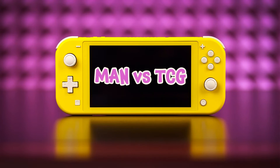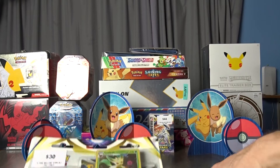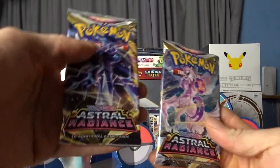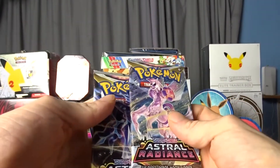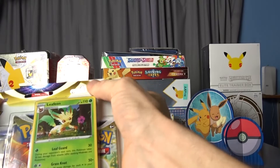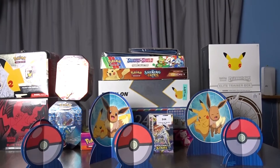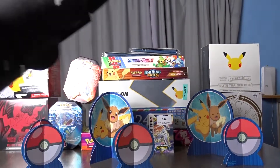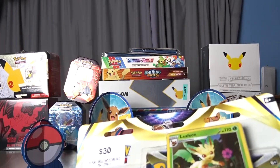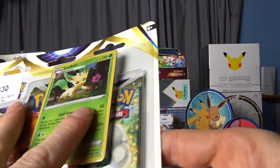Today on Man Burst TCG episode 81, we have some real good fire. We've got a Leafeon Brilliant Star blister pack and two Astral Radiance booster packs, just because it's the new set. It's been a while — been dealing with a lot of stuff, including a broken foot at the moment. But anyway, enough about that — let's check out this promo card, Leafeon.